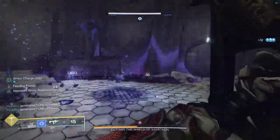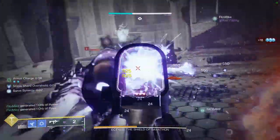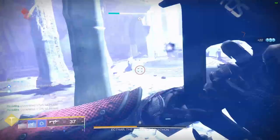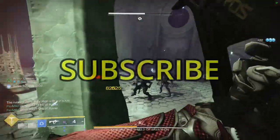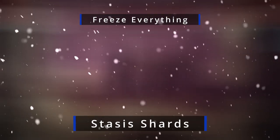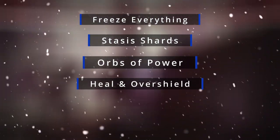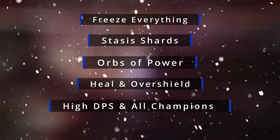Talk about a match made in heaven. If you enjoy using glaives, or more importantly the Winter's Bite exotic glaive, then you're going to want to try this build out. In the background gameplay you'll see me using this build in the master dungeon. What's so special about this build? It allows you to freeze literally everything while constantly creating stasis shards and orbs of power that will heal you and give you infinite overshields — and it also has insane DPS and can deal with all champions with ease.